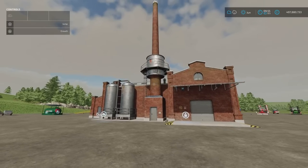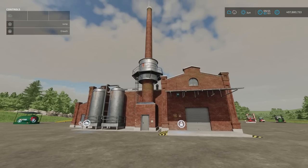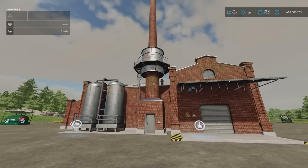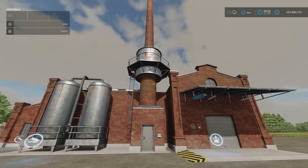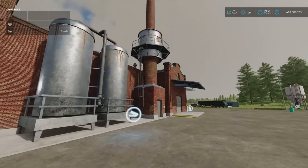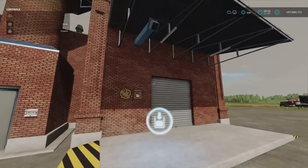Next we've got the US Animal Food by FIB7. 2.38MB download, 16 slots on console. It's only 40,000 to buy, which is pretty good for a production chain building. You can produce total mix ration and pig food for your animals. This is a really nicely made building aside from what it does. The detailing, weathering, rust marks, staining and ageing look brilliant. Putting in to the facility is done here, and taking out is done under the pipe.